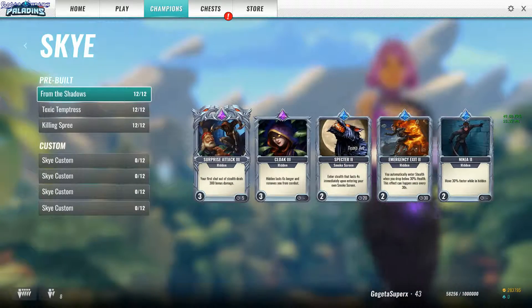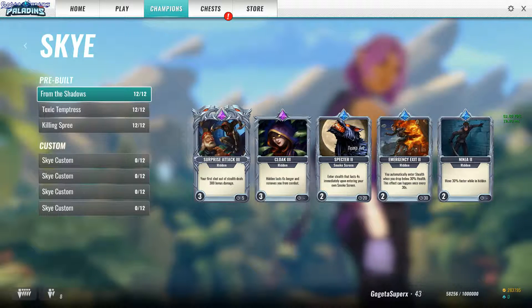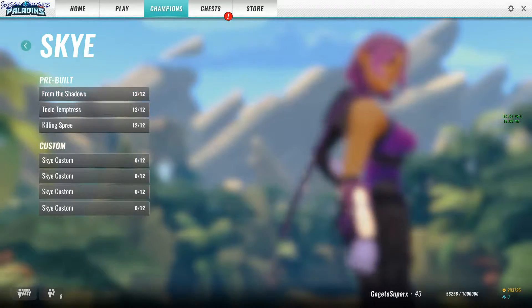All the decks basically follow all three game modes when you play solo. For Skye, From the Shadows: enter stealth, attack the enemy, deal bonus damage, then drop the smoke bomb to go back into stealth and deal bonus damage. Best deck.